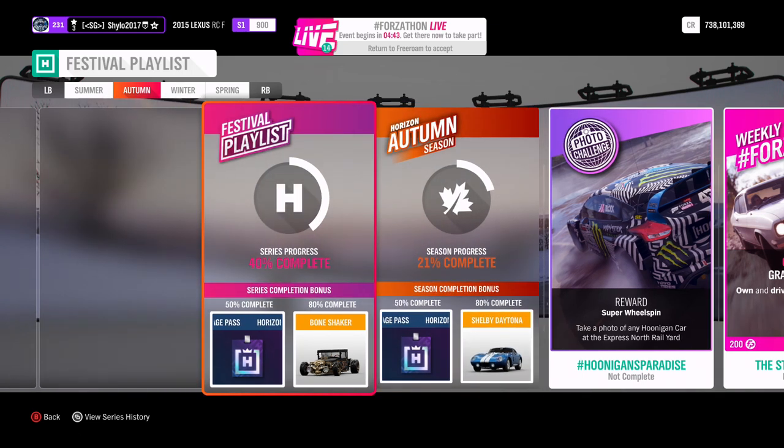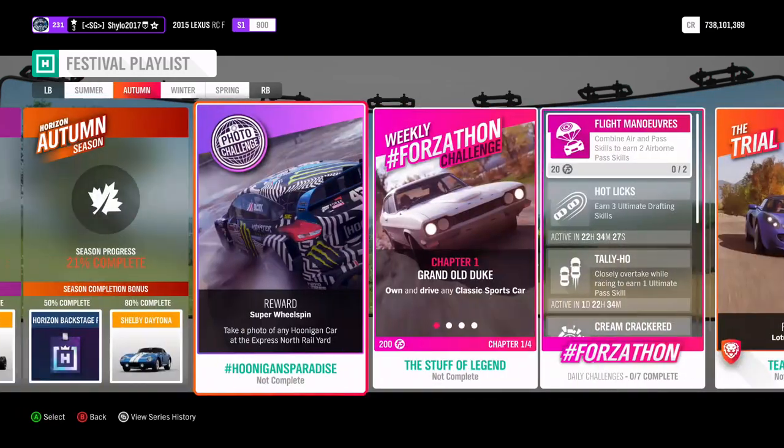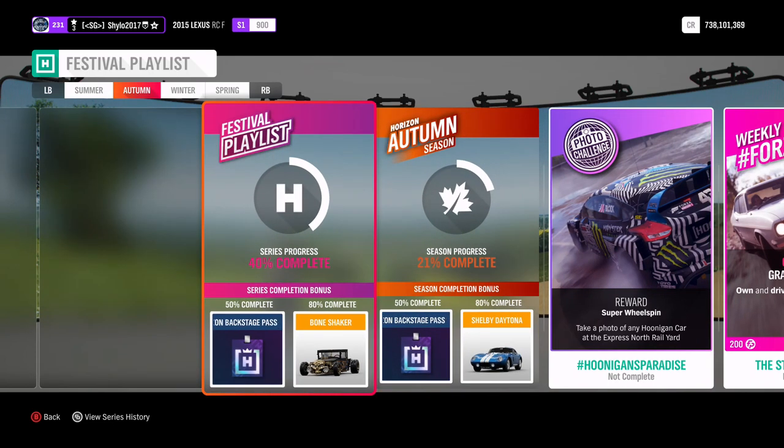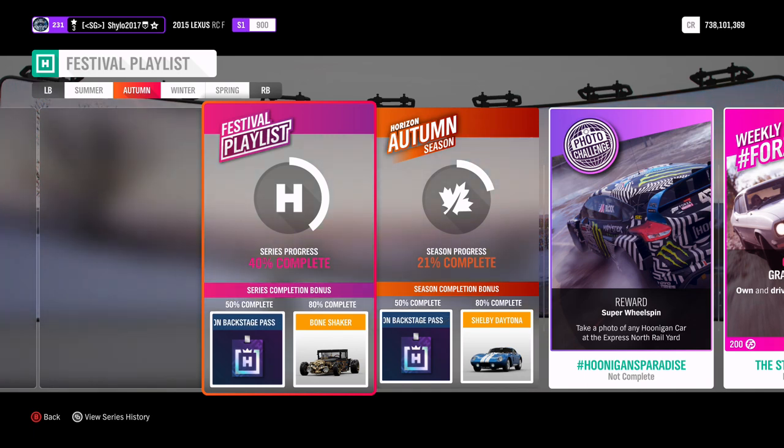If you complete this season you also get the chance to get 50% of the whole series for another Backstage Pass — so there are two Backstage Passes up for grabs this week, providing you completed most of the summer season. The 80% series reward, which you'll probably get in winter if you complete these two seasons, is the Bone Shaker — a very very nice car. It is banned from ranked adventure along with the Top Gear tractor, but you can take it anywhere else and it's a really cool car to have.